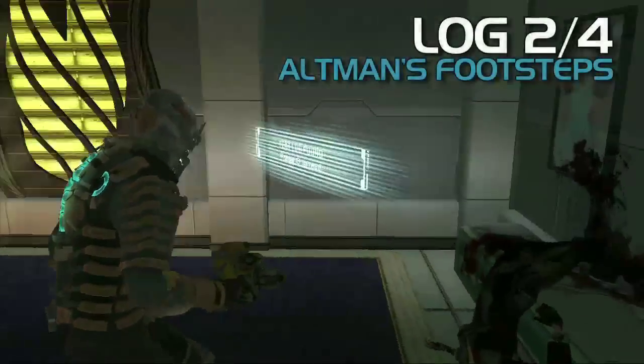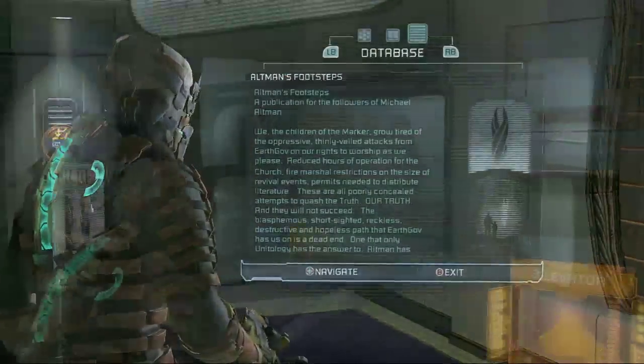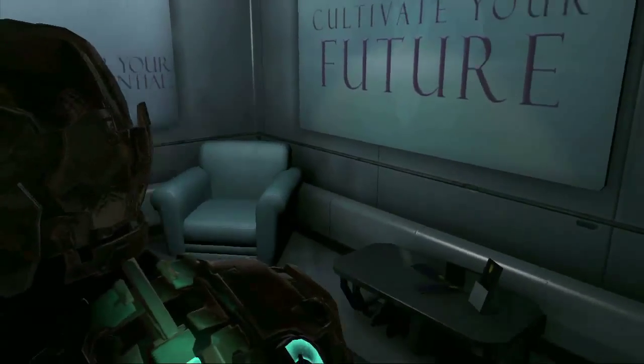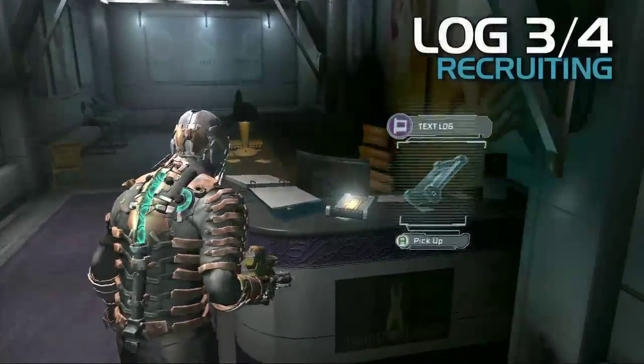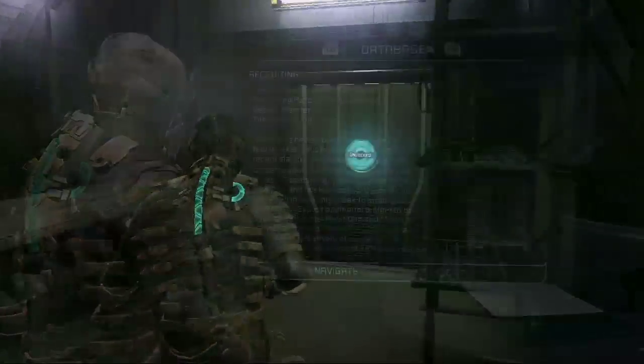So this one, and just on the other side is Altman's Footsteps — it's in the Recruitment Center up on top before you hack the thing to go down. Then when you go down, on the counter there is another one for recruiting. And what is that log about? That one's about recruiting for the Church of Unitology.